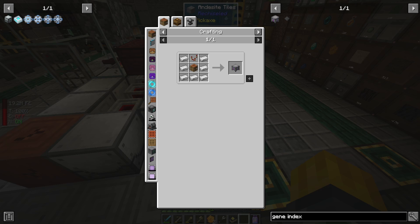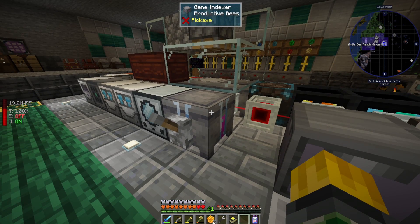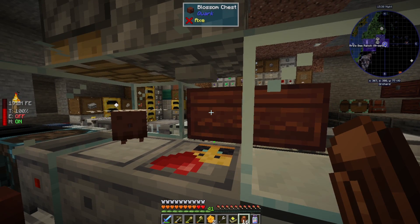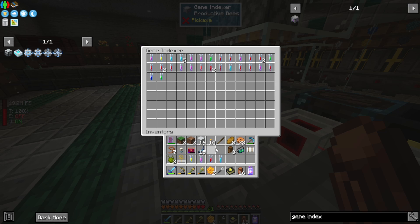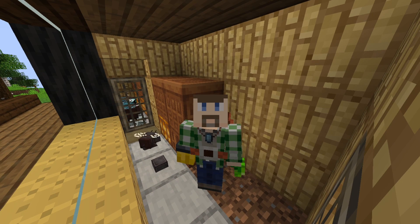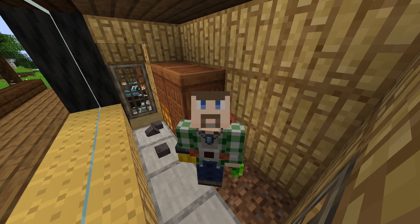There's one last device I want to discuss before we go, and that's the Gene Indexer. This device acts as a big, huge storage for all of your gene samples. And if you give it a redstone signal, it will combine them automatically up to 100%. So let's crush up a bee as an example. I want to point out that they appear to go out to the bottler on their own as long as they're adults — I'm just maintaining this cage because I'm breeding up baby crystalline bees that seem to escape otherwise. After we centrifuge out all of its bits, we throw it into the Gene Indexer, flip the switch, and you'll notice there are now gaps in here where it auto-combined them together.